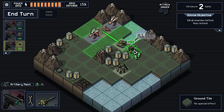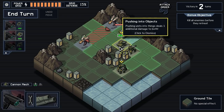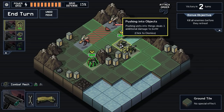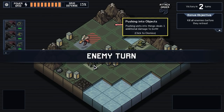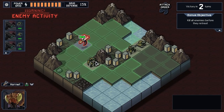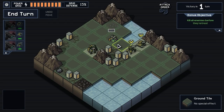I'm curious if being pushed into a mountain hurts you. Let's find out. Yes it does - it does one additional damage to both. You can't repair yourself because you haven't taken any damage. I probably could've done this without taking any losses, but that's my first match.